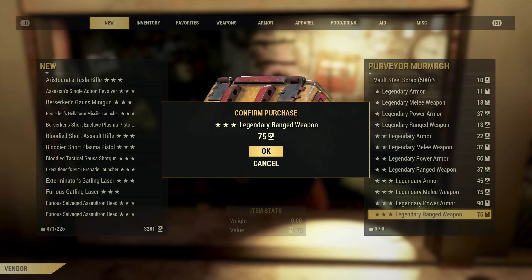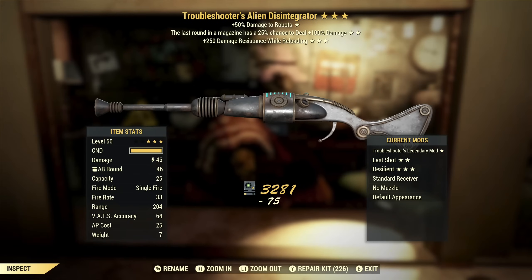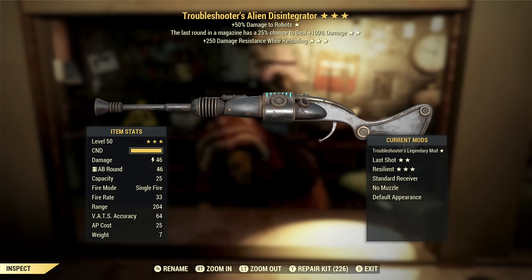That's kind of the theme of this video so far today — this is garbage. Next up we've got a Troubleshooter's Alien Disintegrator with last round and damage resist while reloading. Enemy specific, last round, and damage resist while reloading — these are three worthless stars, so we are moving on. So far this is shaping up to be the last time I ever visit the Purveyor when they're having a sale.